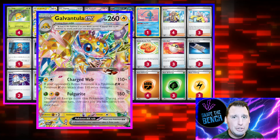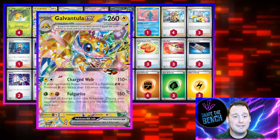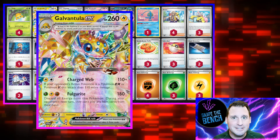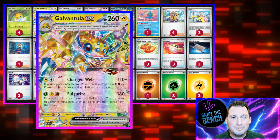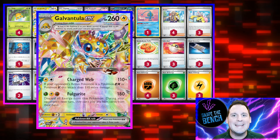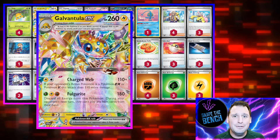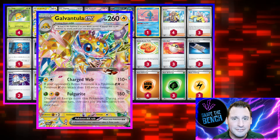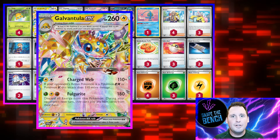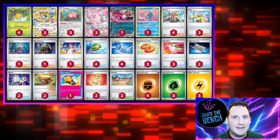Galvantula EX is the new EX Pokémon with the item lock. It does cost three different types of energy, but with the cards we put in this deck, it isn't a problem. So not only are you item locking, kind of like Benetty EX, but you're hitting for 180, basically two-shotting everything in the game, and they can't use items between turns. The problem is you have to discard all the energy. Well, we've got a bunch of new cards and old cards that are going to work together to keep that energy on the board.